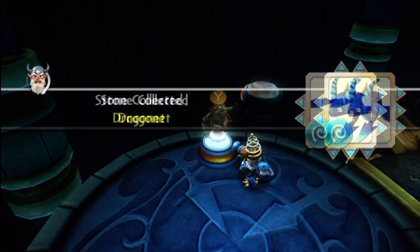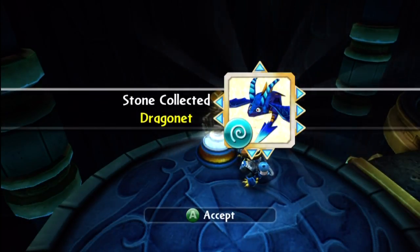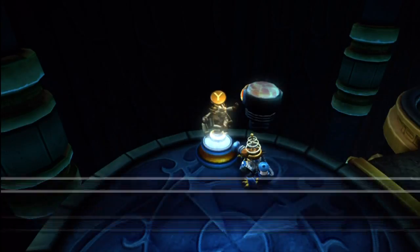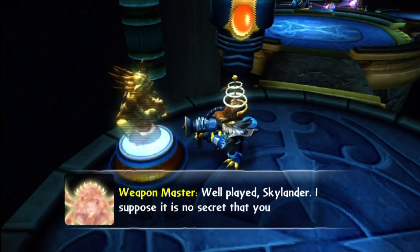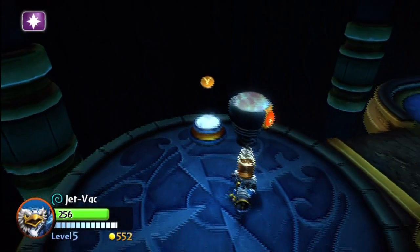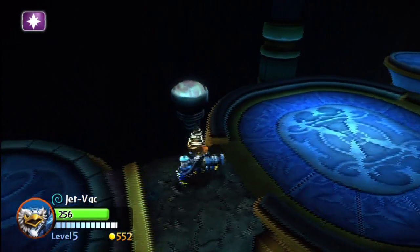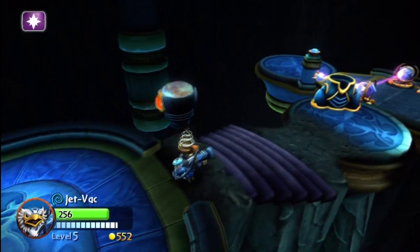I hope he gives us a boom fiend — I love that thing. Whoa, he actually gave us something much cooler — a dragonet! Wow, that's a very cool-looking creature. 'Well played, Skylander. I suppose it is no secret that you are quite good at this game.' At this point I have become quite good. The big thing is just acquiring pretty powerful Skystones, and then the game becomes much easier.